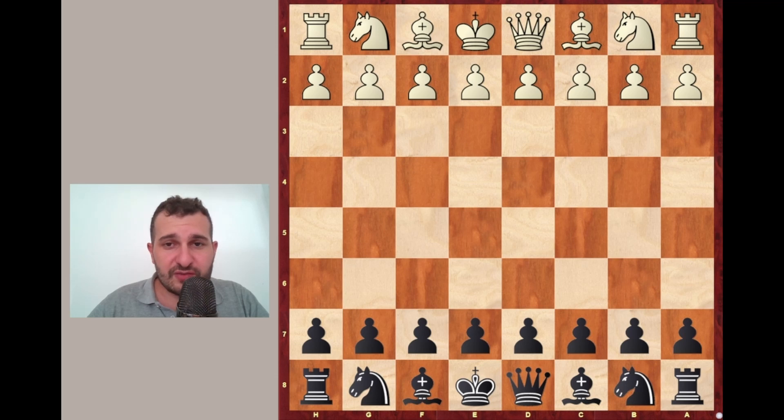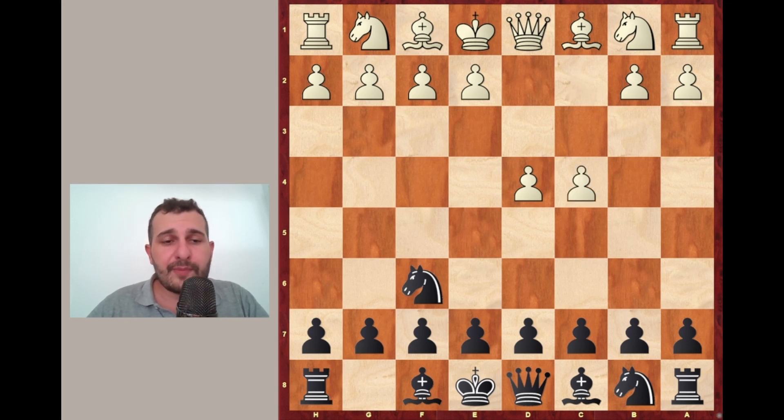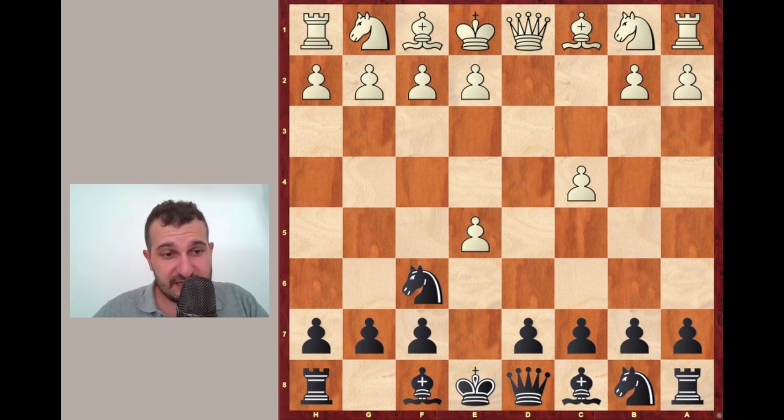So let's start with the variations. White plays d4, Black plays Nf6 and after the move c4 Black can play the Budapest Gambit by playing e5. And e5 is a very aggressive move immediately contesting the center in the second move offering a pawn. White should play dxe5 winning a pawn and Black plays Ng4 immediately attacking the e5 pawn which is not defended yet.